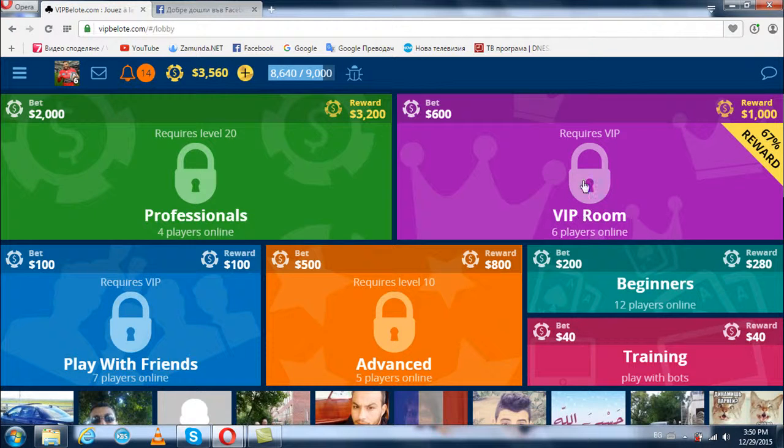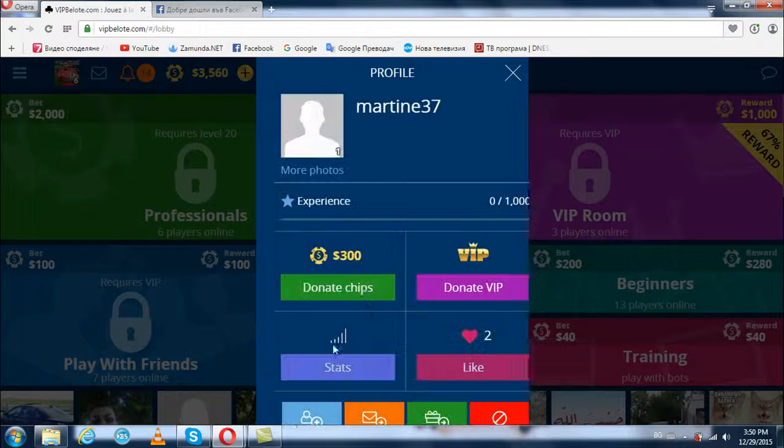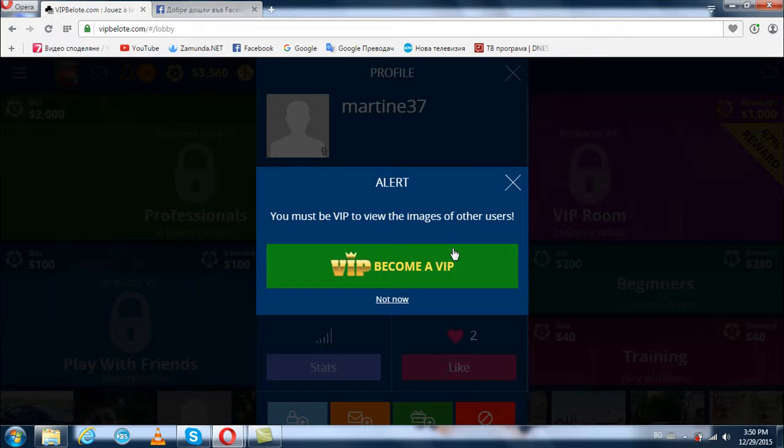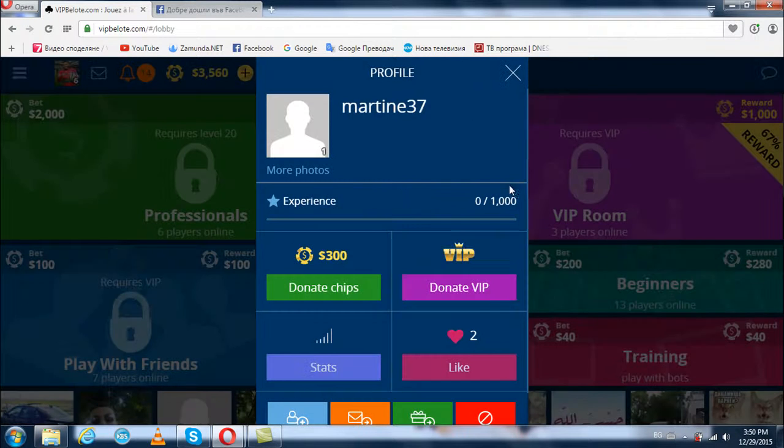The VIP room requires VIP status. When you become a VIP user, this allows you to check out other users' photos. Let's see if this user has photos — no, but I'm not a VIP, so I can't see them anyway.